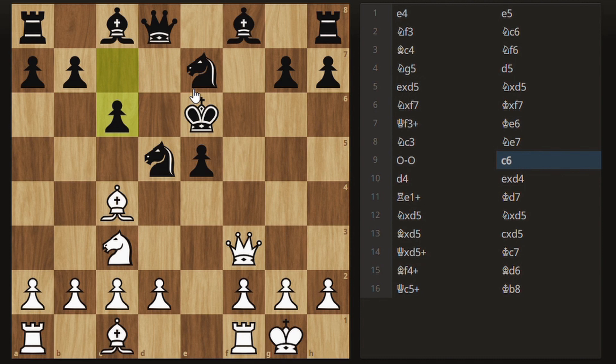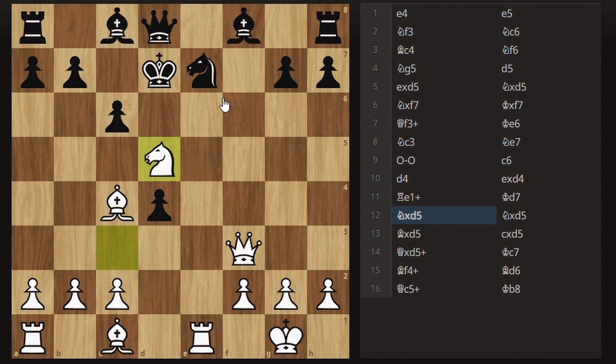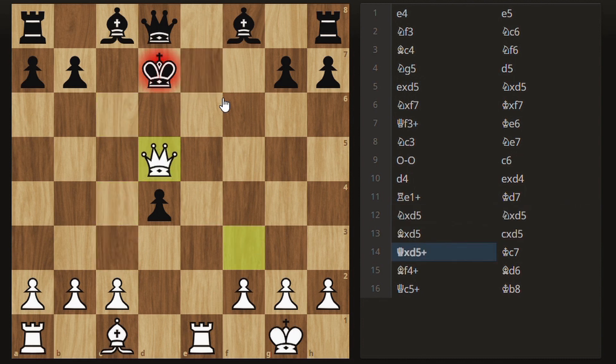What Greco played here is actually a very good move if you ever get into this position — he played d4. What d4 does, instead of playing rook e1 where the king is blocked by the pawn, is immediately open up the king. Then after takes and rook e1 check, the king has to move and is going to be brutally attacked. The king came to d7, then there was a massive trade, white won a pawn with check, and after the king came to c7, you can already see why this opening is so good — just look at that king.